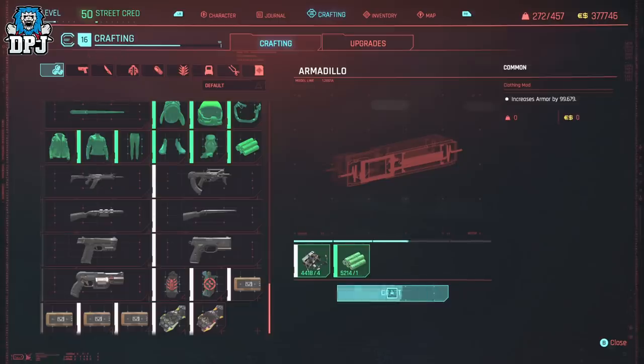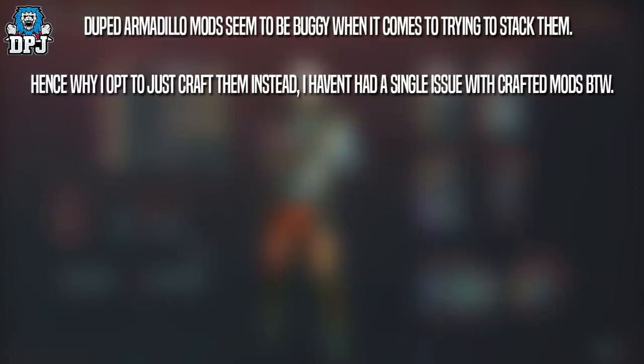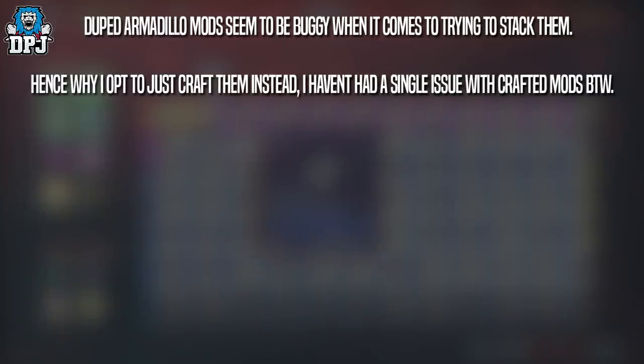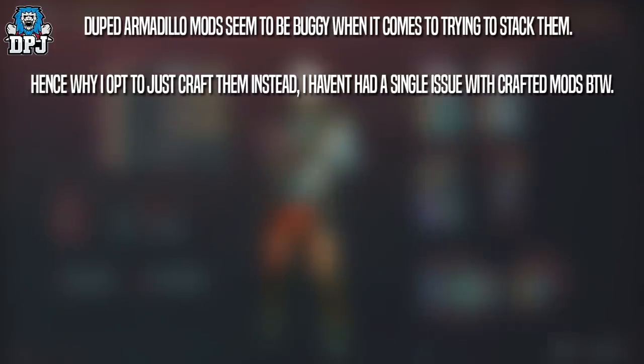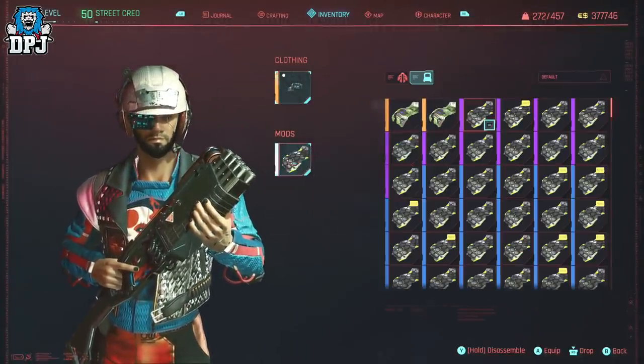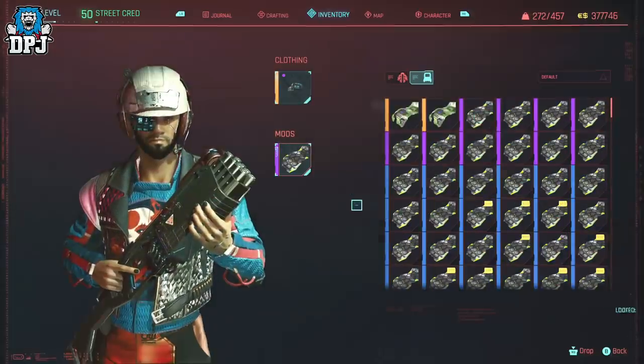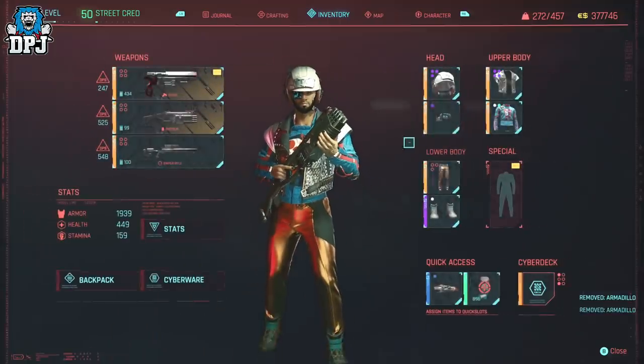Being a high enough level, I'll craft away trying to get as many epics as possible. You can dupe the epic mod — craft one, get one, dupe away. However, I've seen people report issues with these not stacking on armor pieces, so I've opted to just craft them within this tutorial. Cyberpunk is Cyberpunk and bugs are apparent, so they may stack for you or they may not. Just craft away trying to get those epic Armadillo mods.